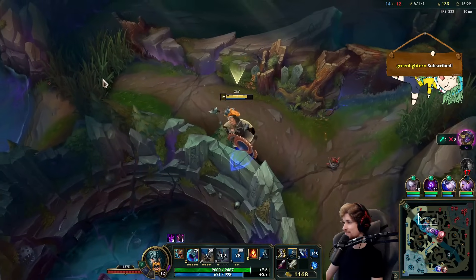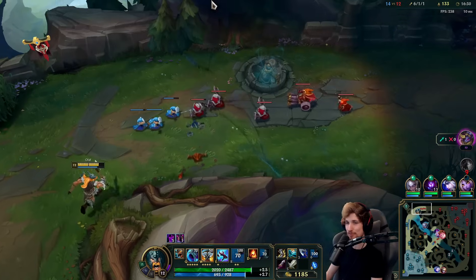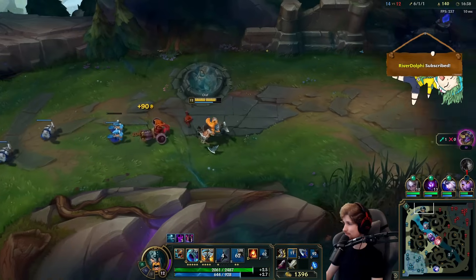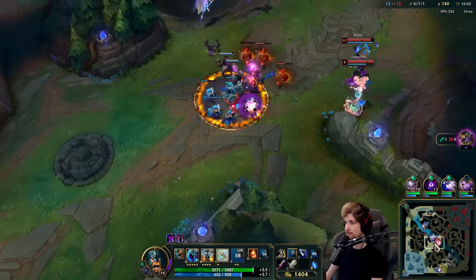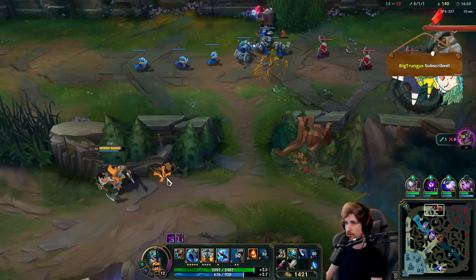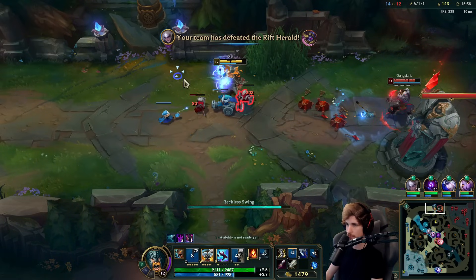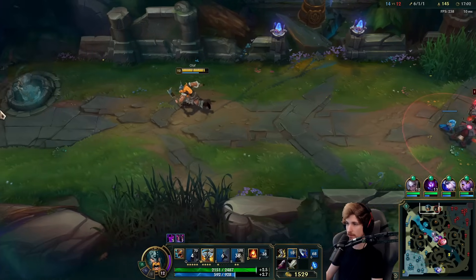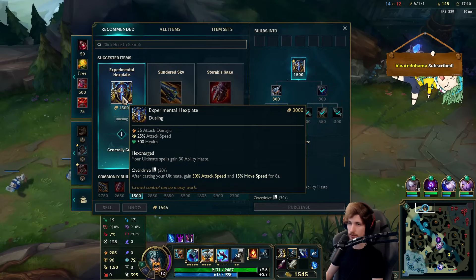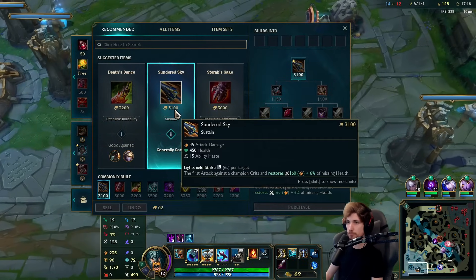Hey Marnix, thank you for sending five sub-gifts again, man, as always. You've been sub-gifting so much over the past many weeks. Thank you, Marnix. We're probably going to take one more wave and then go back and buy the item. The secondary item is a big power spike for me. It's time to head back, get the secondary item, and then I'm probably going to start rotating across the map to hopefully kill this Ezreal — because he's actually worth a lot. My third item is probably Sundered Sky, although Dead Man's Plate would be a great fit too. I think it's going to be Sundered Sky for sure.